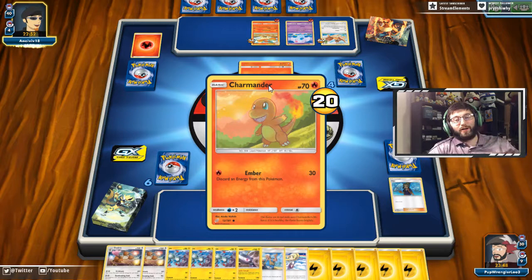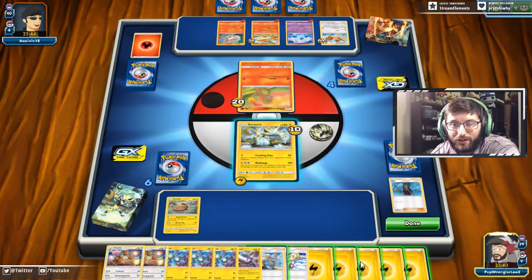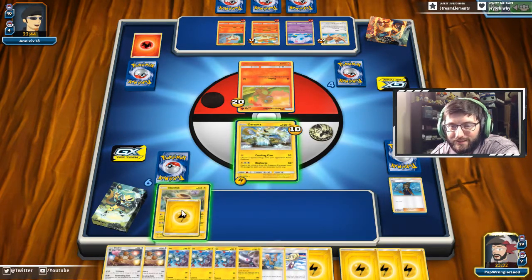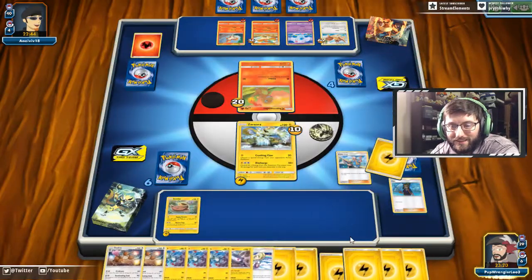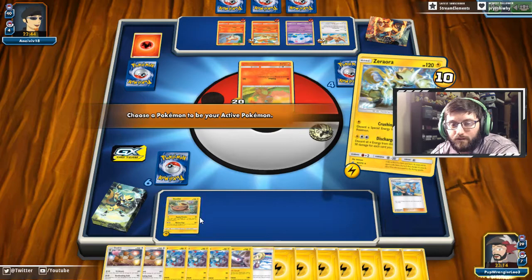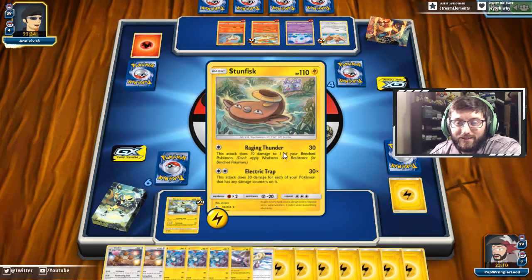Charmander just burns rats to a crisp. This is just great — with this deck it's probably best that I'm just bricking. I can't even use Lillie, and I can't play six of the cards in my hand. It's not that this helps me, but it's fewer cards in the discard. Let's go ahead and attack more — and I should have done that before I Fishermaaned. But it is what it is.